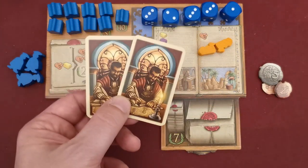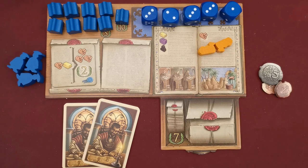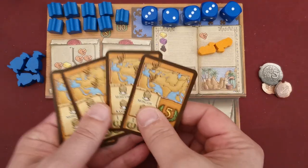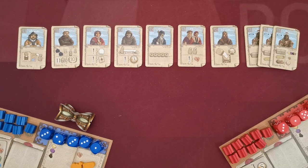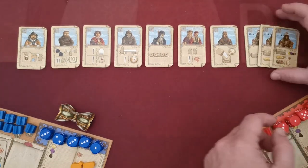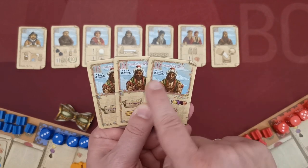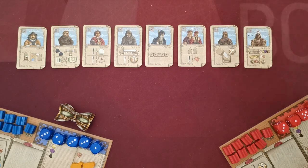Each player is dealt two goal cards which they keep secret from other players. However, in the advanced game, deal each player four cards — after players check their cards they keep two and discard the other two. Next, each player picks one of the eight characters. Note that Mercator X Tabriz has three copies and you always use the one applicable to your player count: this one for two players, this one for three, and this one for four.